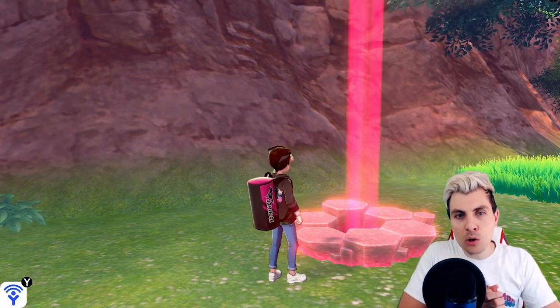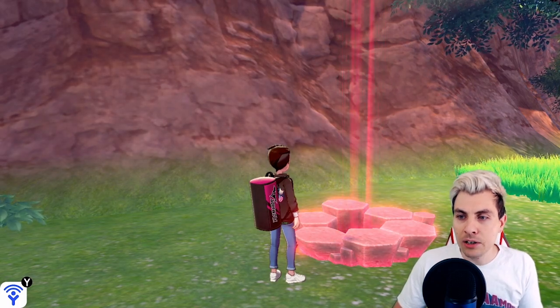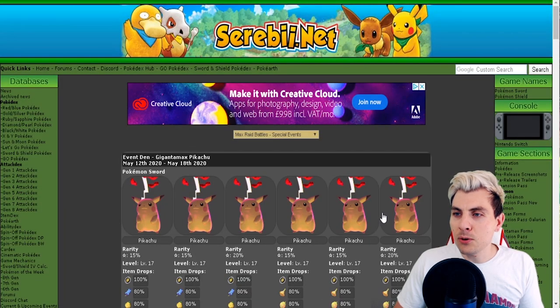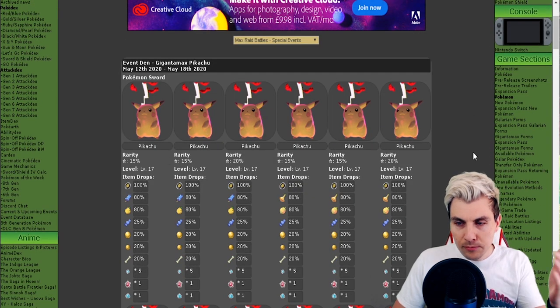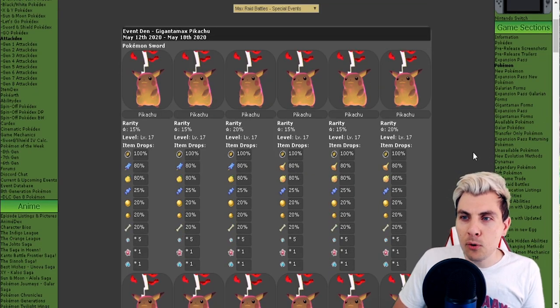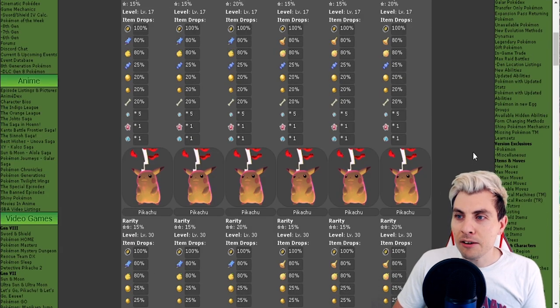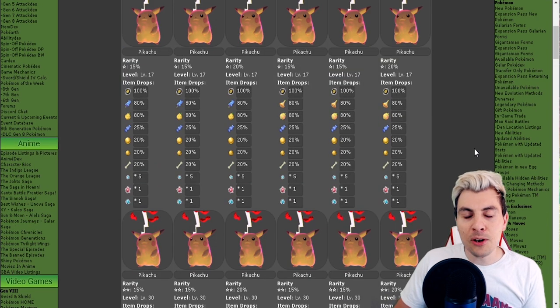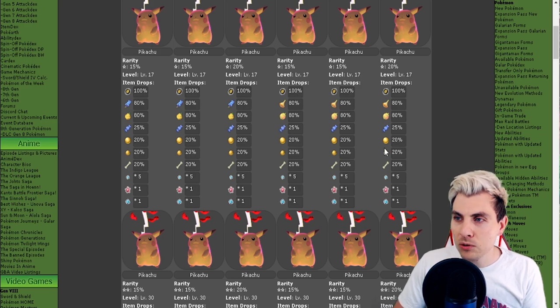You've got a small window to catch these Pokémon, but it's a very exciting event nonetheless. We'll start by going over to our trusted source at Serebii — the link will be in the description as always — and have a look at what we can get for the one, two, three, four, and five star Pokémon. If you're in the early stages of your playthrough, you'll have access to the one-star Pikachus.